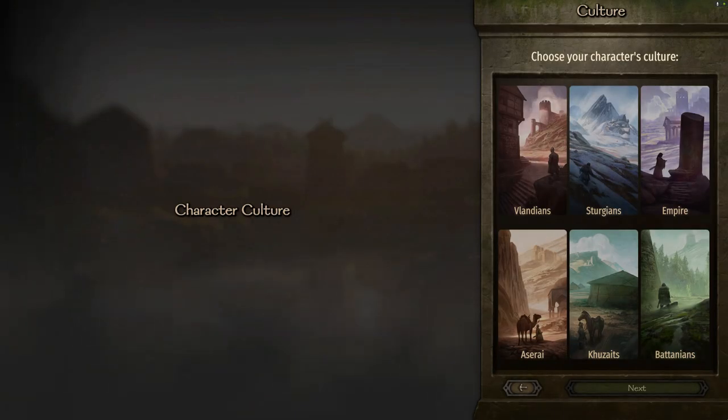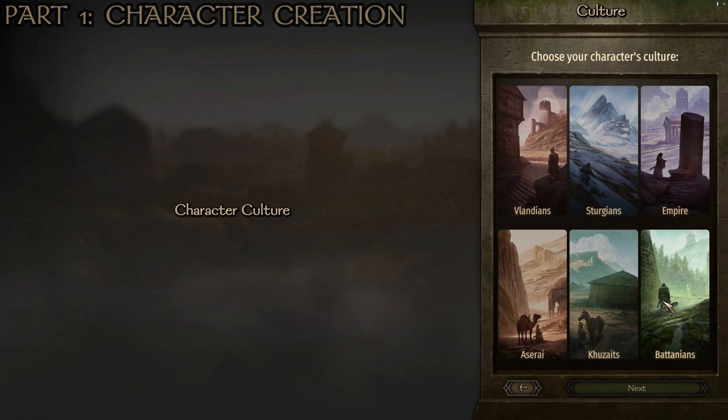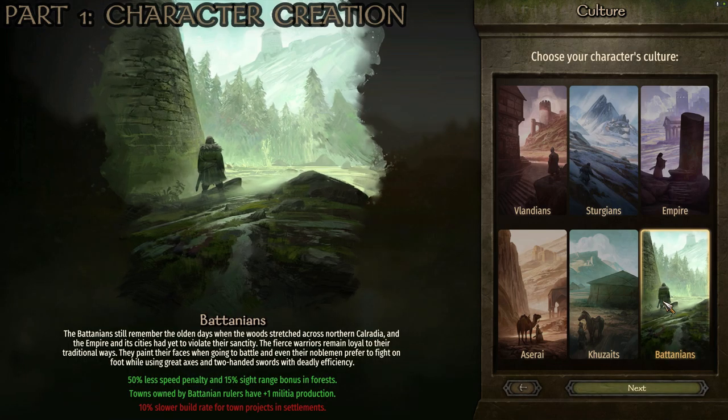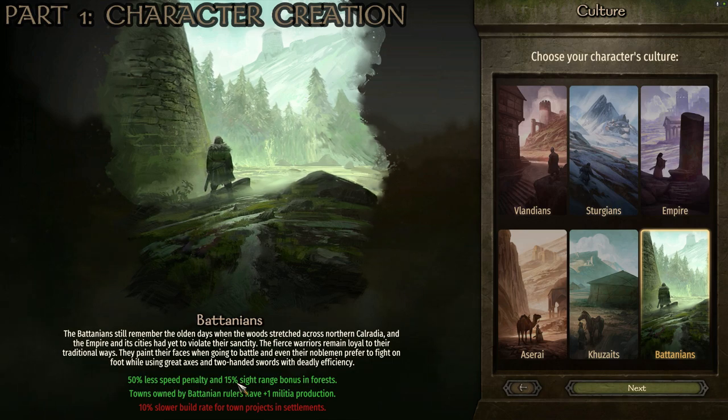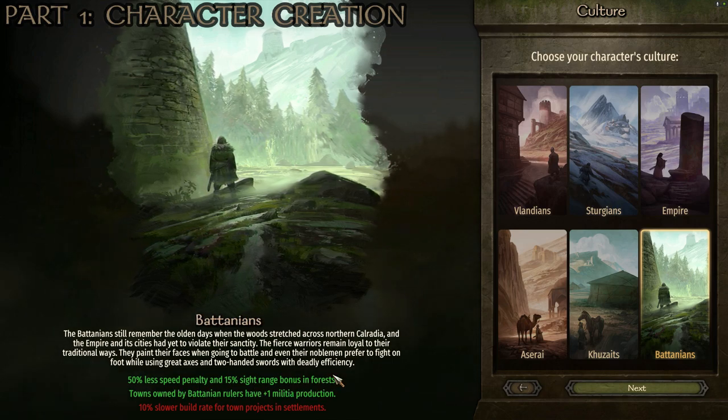Starting off in sandbox mode, like we always are with these ones, I find just going with the Batanian culture gives us the best start. You get a 50% less speed penalty and 15% higher sight range bonus in forests.